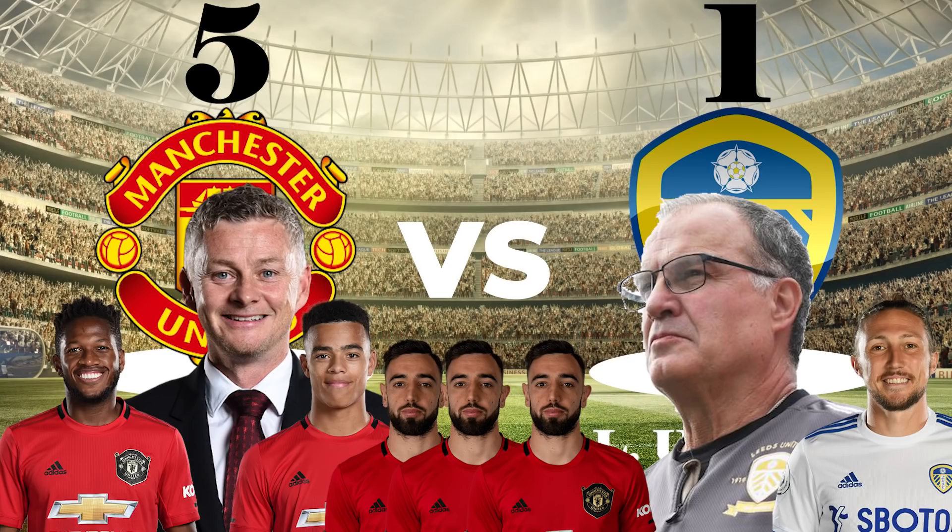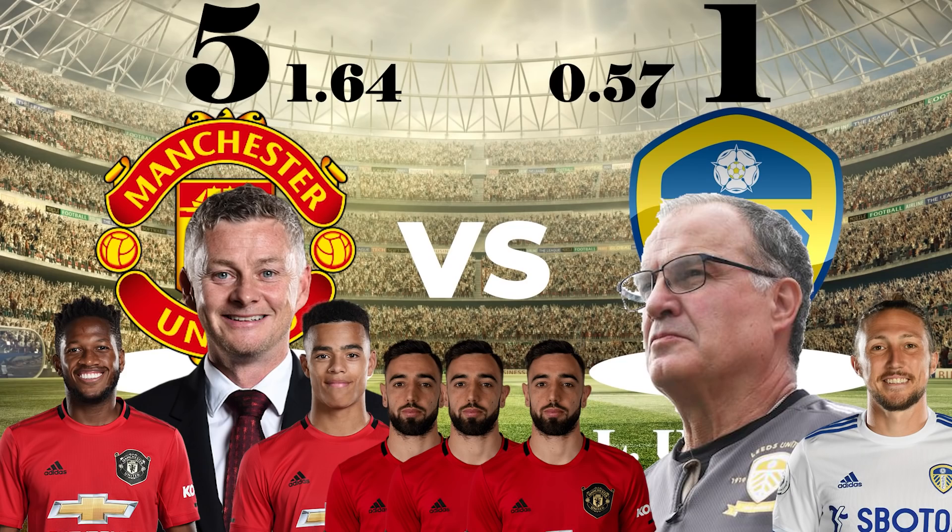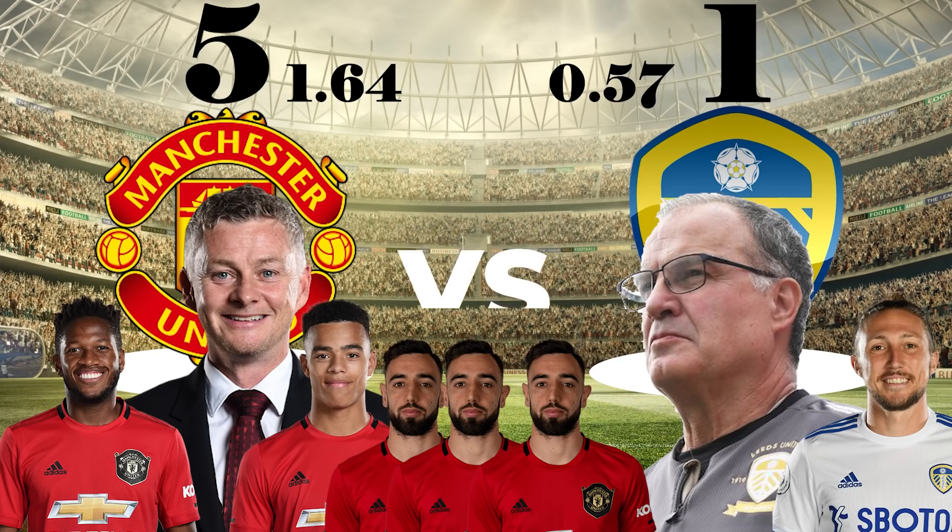The XG showed that United were incredibly clinical with their chances — 1.64 to 0.57. The XG time map shows just how on top United were from start to finish. But what tactics did both managers use? Let's take a look.